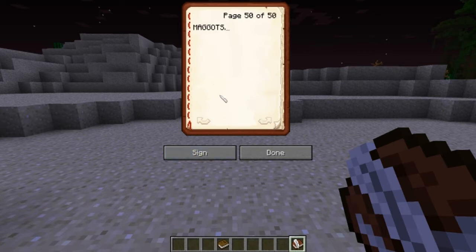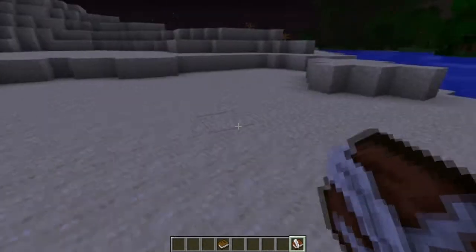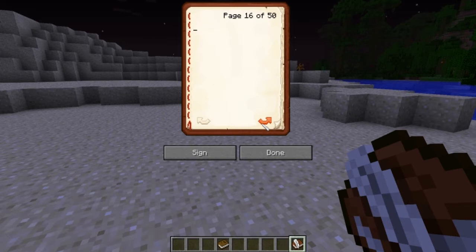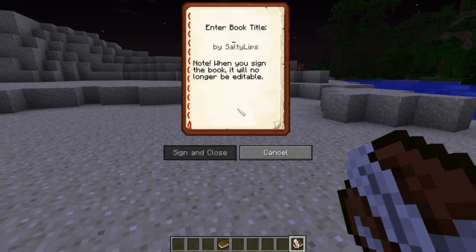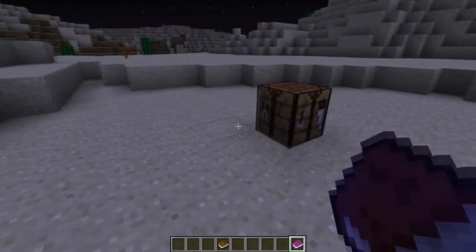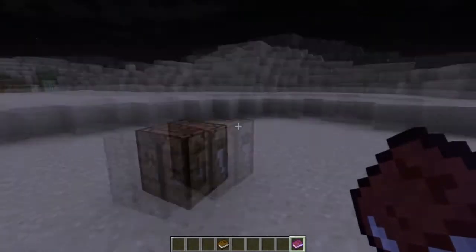You can have as many pages as you want. Once you're done, the quill image is still shown so you can still edit it — or give it to a friend who could troll you by signing it before you're finished, so be aware of that. When you do sign it, the book will no longer be editable and it turns into this awesome enchanted-looking thing — pretty cool. Give it to your friends!